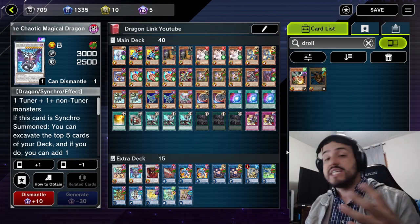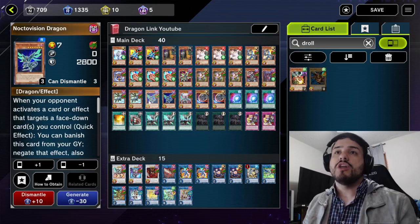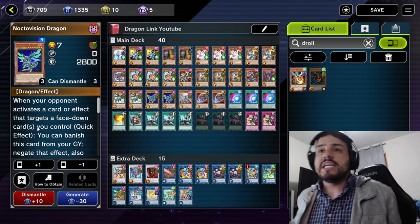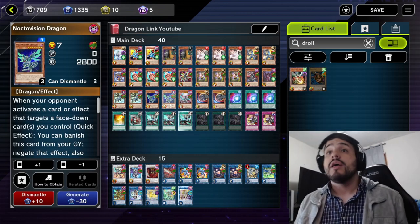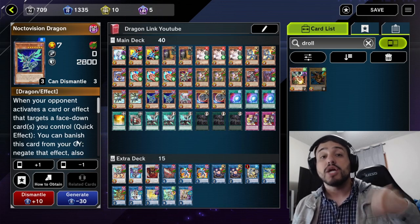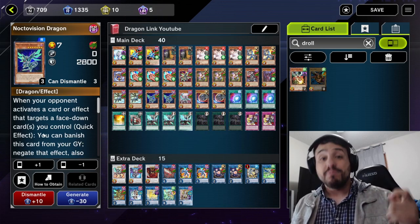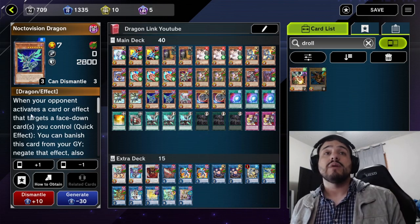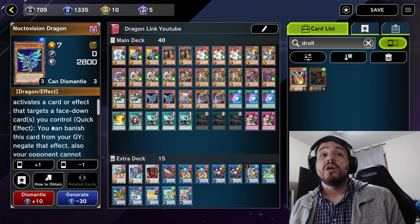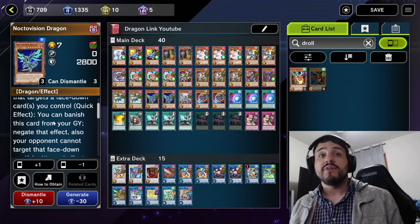For tip number four: Nocto. Not only does it have the effect that when it gets Link Summoned you get to draw a card, or when a Dark Dragon gets Special Summoned you can Special Summon it — but it also has an effect that a lot of people don't use, which is that it can protect one of your back rows. It says that when your opponent activates a card effect that targets a face-down card you control, as a quick effect, you can banish this card from your graveyard and negate that effect.